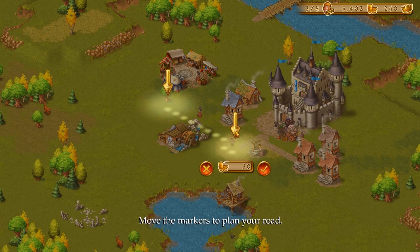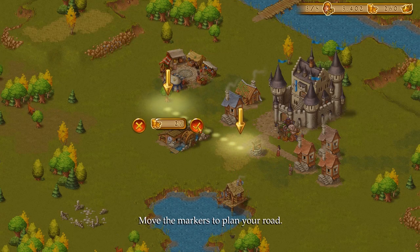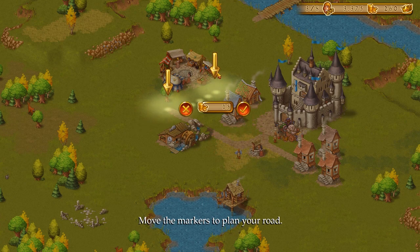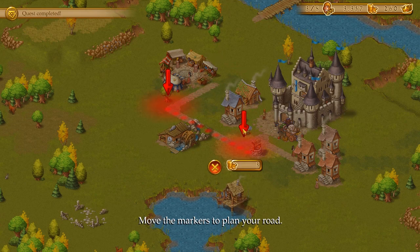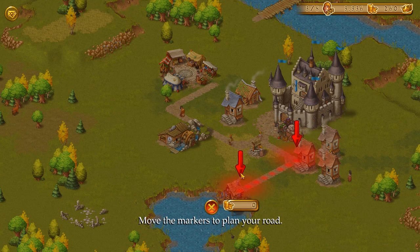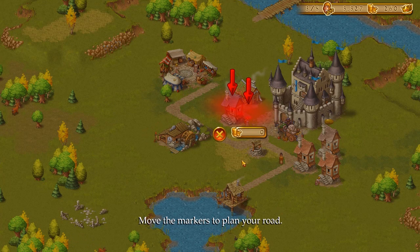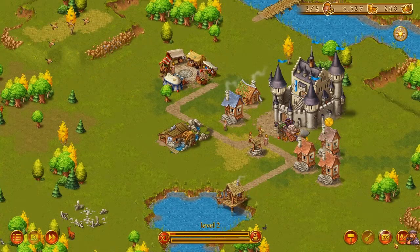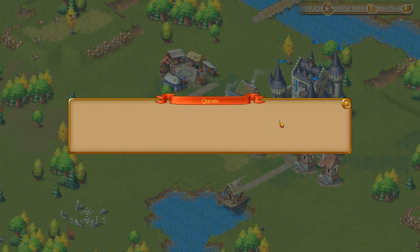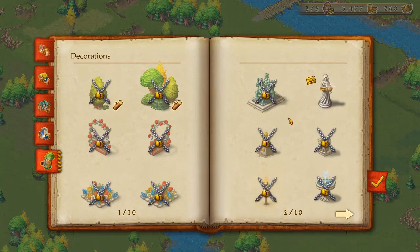For once things don't feel stupid. I can actually plan my road here without having to do this weird tap-and-drag nonsense. It's still kind of that way, but it's not nearly as bad as earlier. It's still weird having the two markers and not being able to just click and drag. But that's probably good enough. In addition to public buildings like the marketplace, your townies' happiness is also increased by town decorations.